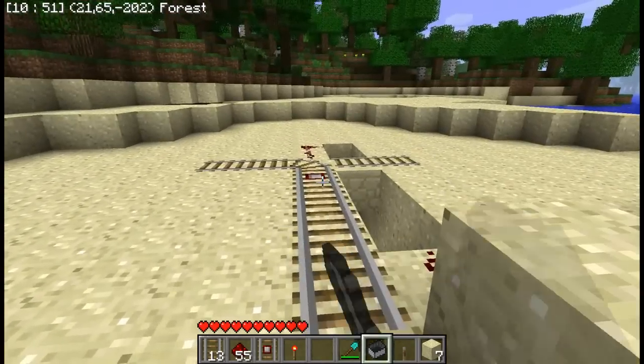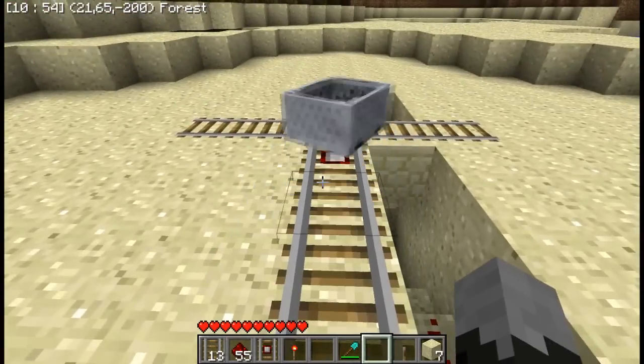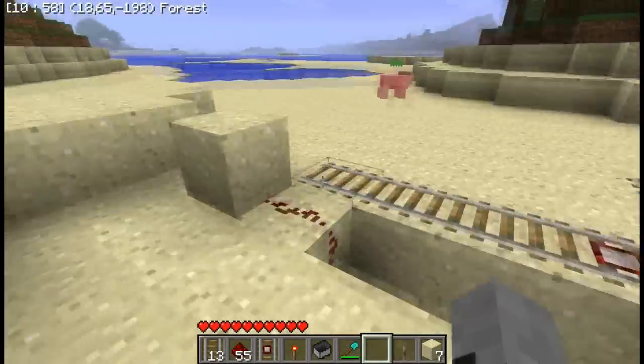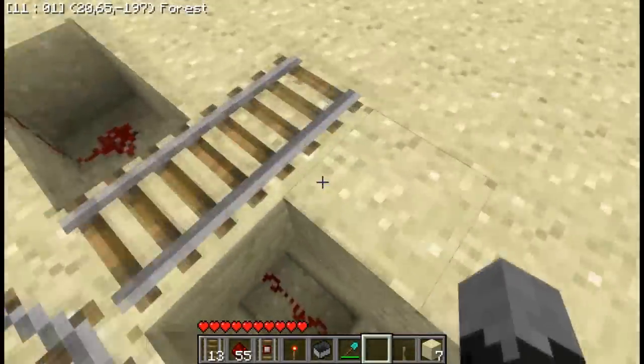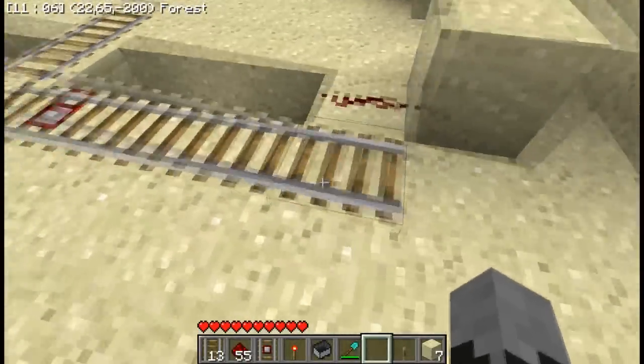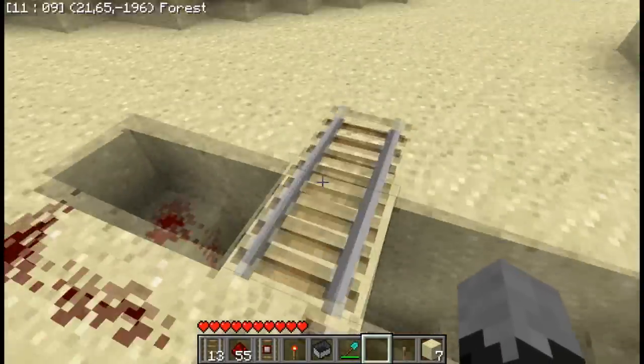And also, you can use this new-fangled thing called a detector rail, which just switches the mine track like that. So really, what you would want - literally, all you have to do for the detector rail one - you just put the mine track like this.